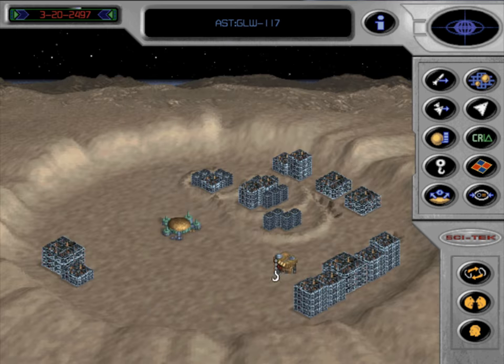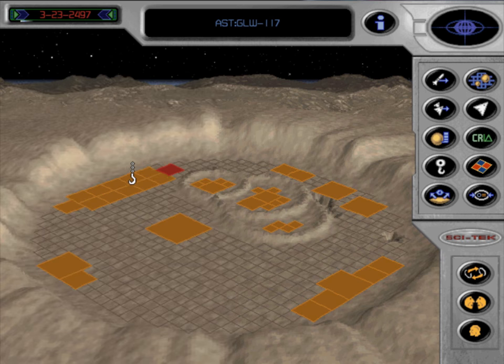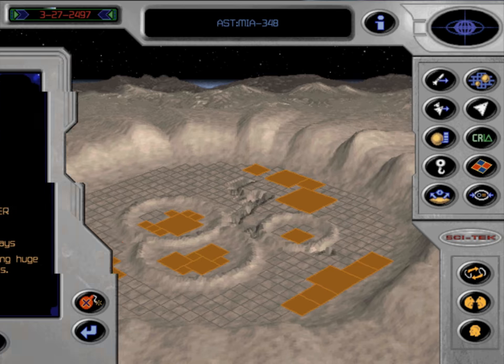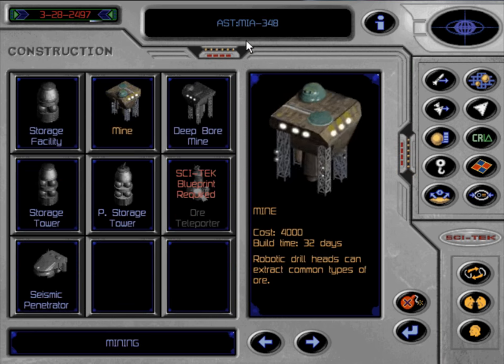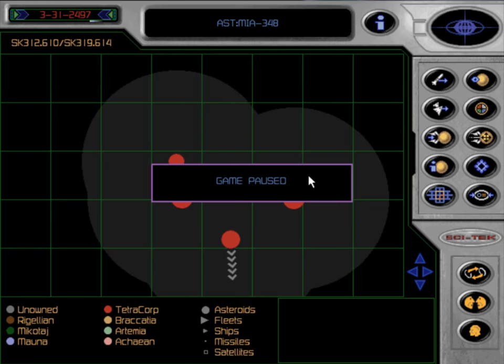Now we can start building mines on our two new colonies like so, and we're going to do the same on this colony — start with a storage tower and then go for the mines. We have an incoming coded message from Tetracorp and here we have the first supervisor available for hire. I'm not going to hire him because this early in the game I can handle the stress of building up new colonies, but later on it's going to be worthwhile. In the next episode we will greet the new supervisor and get a bit familiar with the concept of supervisors. I hope to see you in the next video — until then, remember to have fun. Thank you.